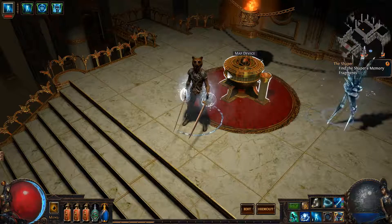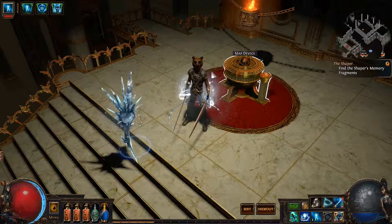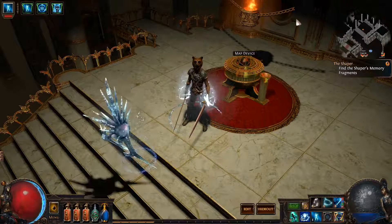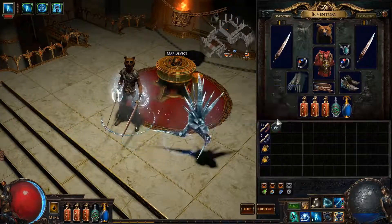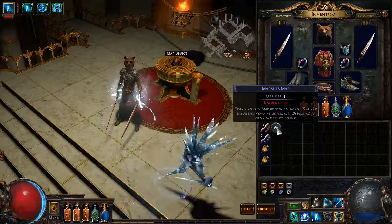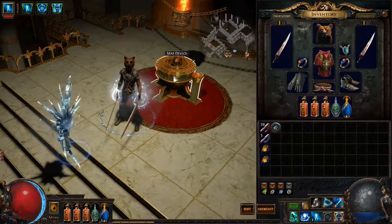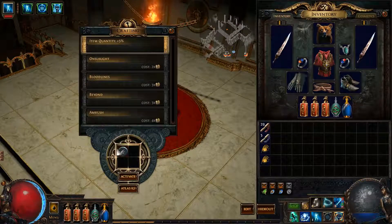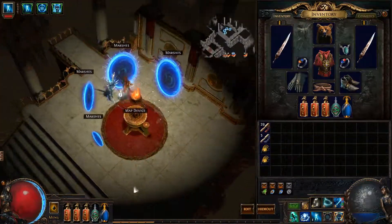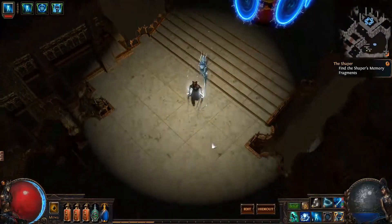What is up, people of the planet — Osiris here with Osiris Gaming, doing another episode of Path of Exile map edition. We're here with our first map in tier 3, going deep in the marshes today. Got an unidentified magic item here, which means we're going to be getting extra percentages for it being unidentified. If you activate an unidentified map it will give you extra quality on top of the item quality we're already getting from Zanna, our homie who hooked us up in this hideout.